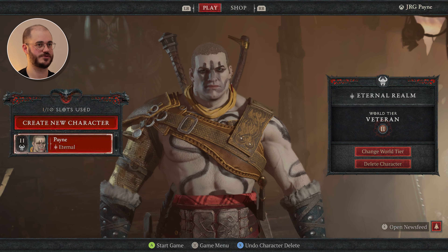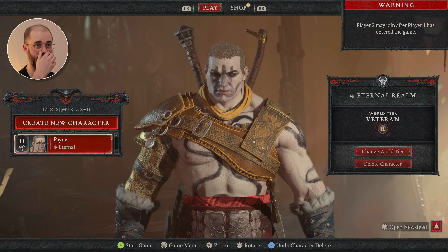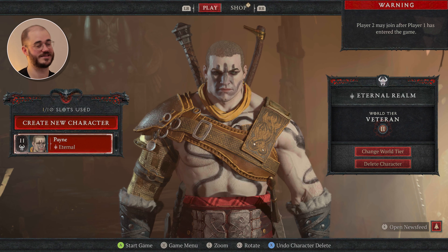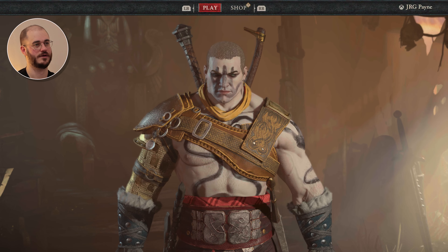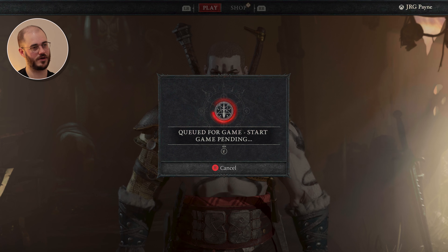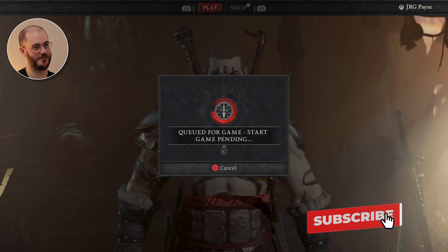If we get player 2 to go ahead and press start on their controller, you'll see in the top right hand corner it says 'Player 2 may only join after Player 1 has entered the game' - which makes sense. So I'm going to log in. I've got a level 11 barbarian here. Now is a good time to like and subscribe if you haven't yet.